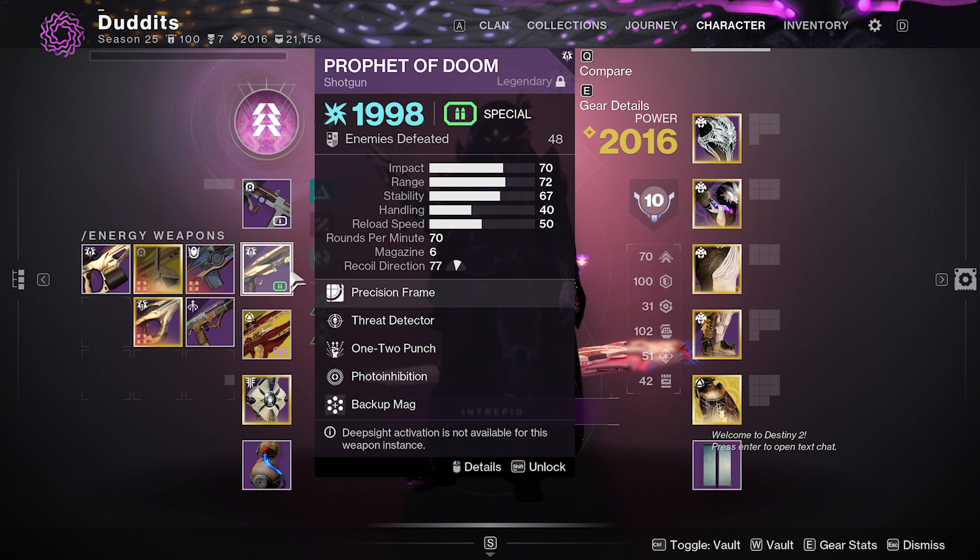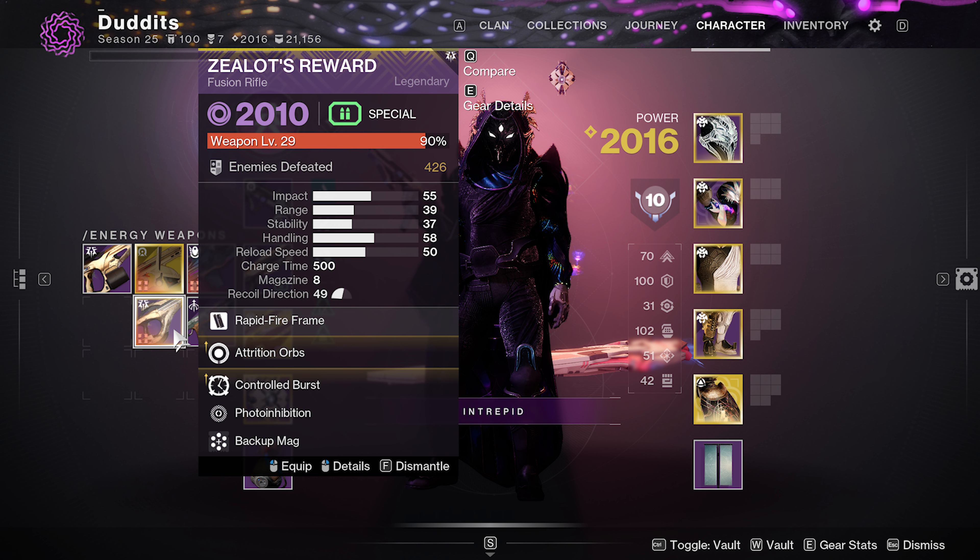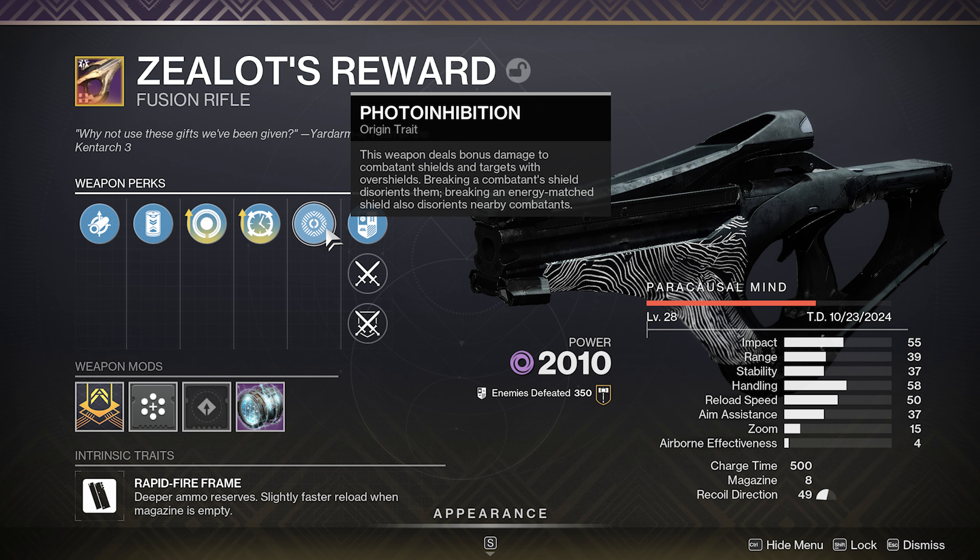I've actually got this on a couple of guns — Prophet of Doom, but the one I'm going to be focusing on today is the Zaylot's Reward. I've got Attrition Orbs and Controlled Burst, which is a really good roll for this one. I can also go Lead from Gold if you like.